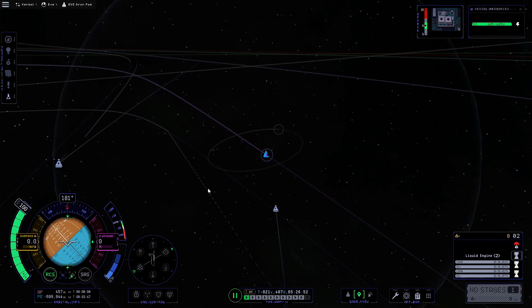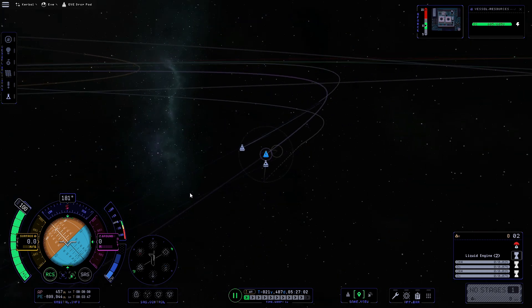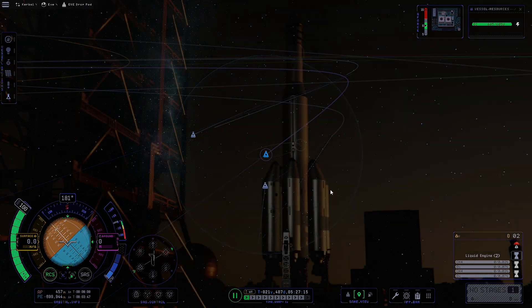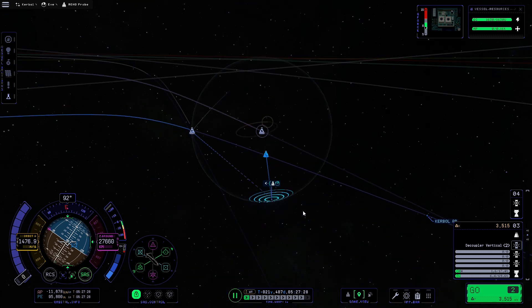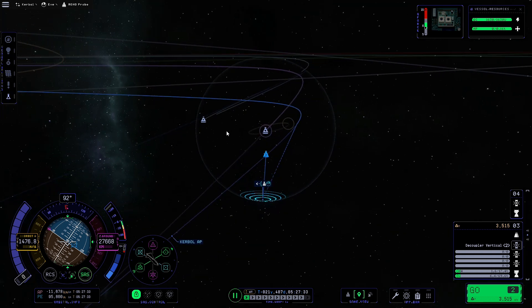There are two flights in progress around EVE right now. This probe here is the one going to ELU, whereas the other one we're actually going to send down to Moho — because this stage of the rocket still had a fair amount of delta-V, I figured we might as well use it to get even more science. We'll do this Moho mission in this video, and the ELU flight in the next one, since multiple gravity assists make it more complicated.